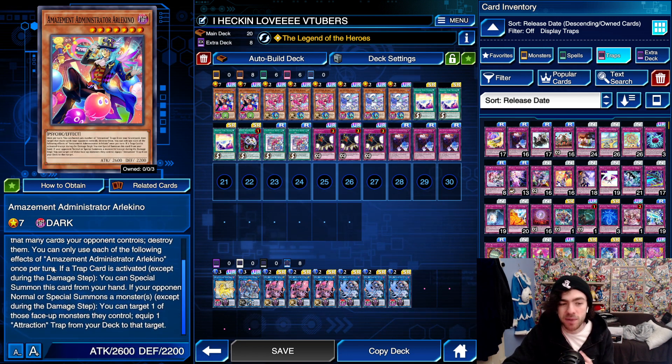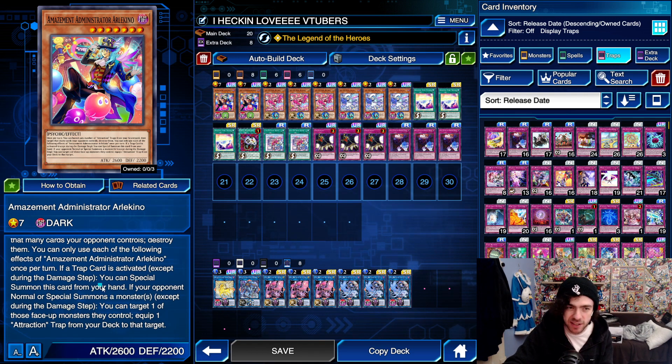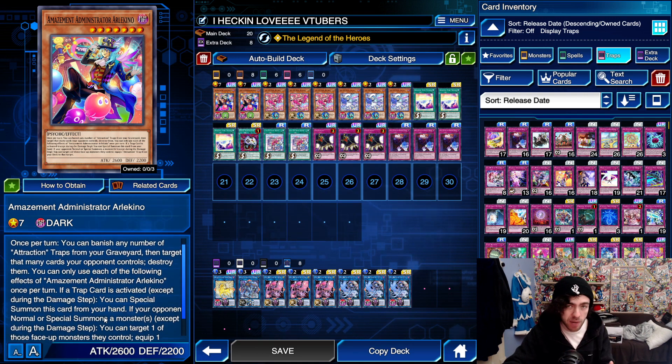You can use each of the following effects once per turn. If a trap card is activated, except during the damage step, you can special summon this card from your hand. If your opponent normal or special summons a monster, except during the damage step, you can target one of those face-up monsters they control and equip one attraction trap from your deck to that target. So essentially, if you or your opponent uses a trap card, you can special summon this card from your hand. Then if your opponent summons a monster, you can grab a trap card from your deck and equip it to your opponent's monster.